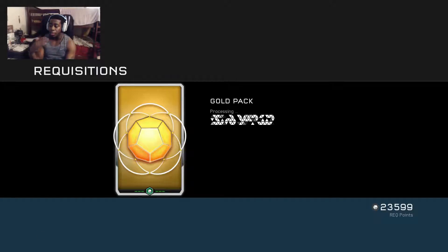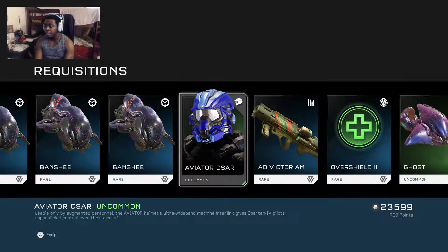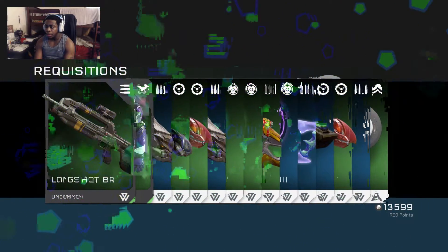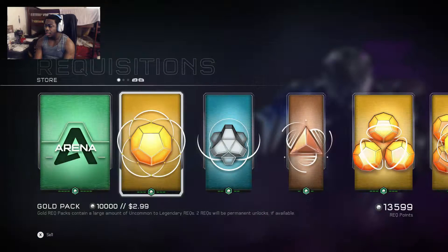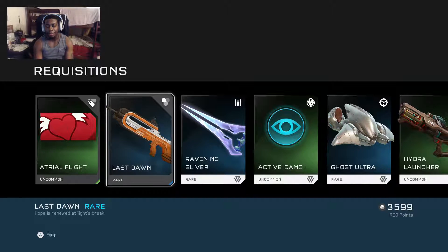Like I said, trying to drain all these points — eventually I'll get enough to do another video for you guys. Got the Aviator CSAR helmet, pretty good — I think I have the armor set too. Two more gold packs, then switching to silver or bronze depending on remaining points. Got a Pioneer — I think I already have that one. Last gold pack: got the Last Dawn camo, which I actually like a lot. Looks pretty awesome.